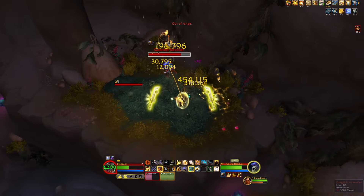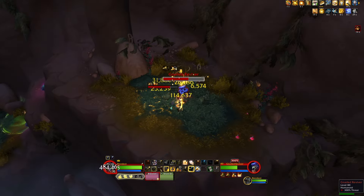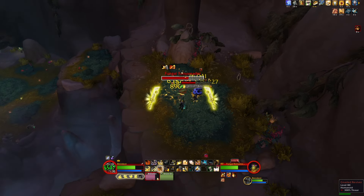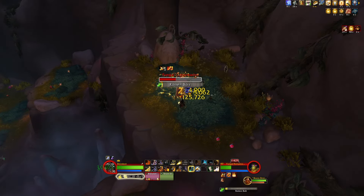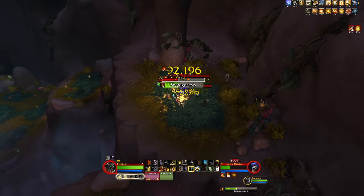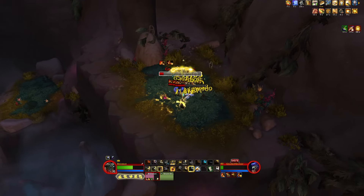A couple of casters are casting rotten bolt on me, and you can see how much damage I'm taking — these are the pulls that tend to be kind of scary. Don't be afraid to use your CC on one of them. If you're a mage, you can sheep one. What I could have done here is just spec into repentance and take one of them out of the fight. Occasionally you will get into pulls like this, and you might die — you just have to reassess and figure out how you're going to handle the pull.